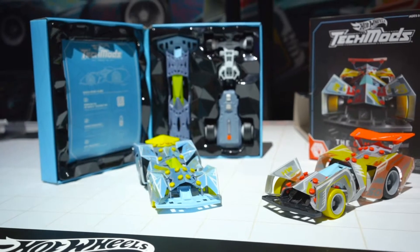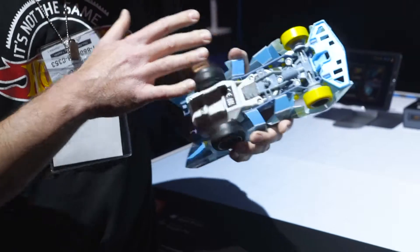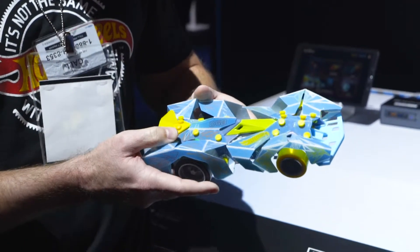This is our first color that we're going to launch this fall. As you can see, we've got awesome rubber tires. It actually uses tank steering, so you can do lots of cool tricks and things like that.